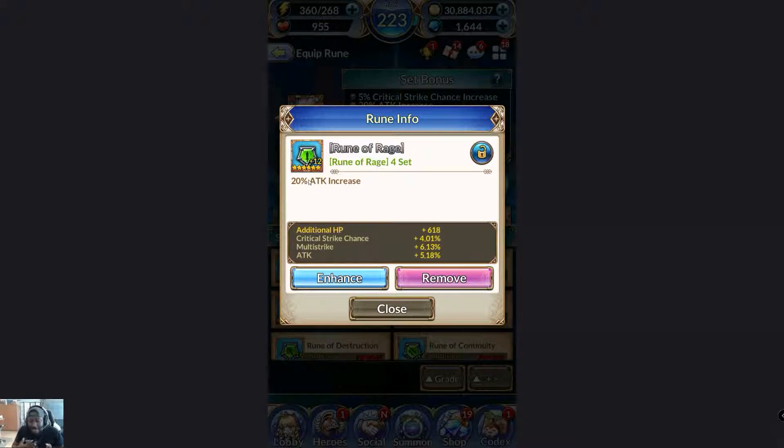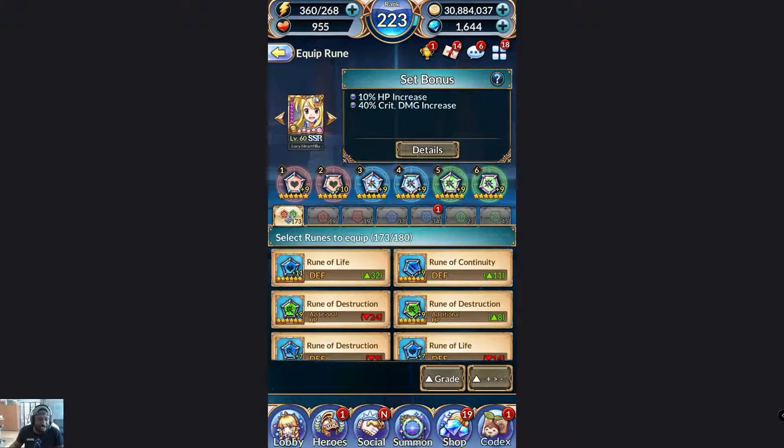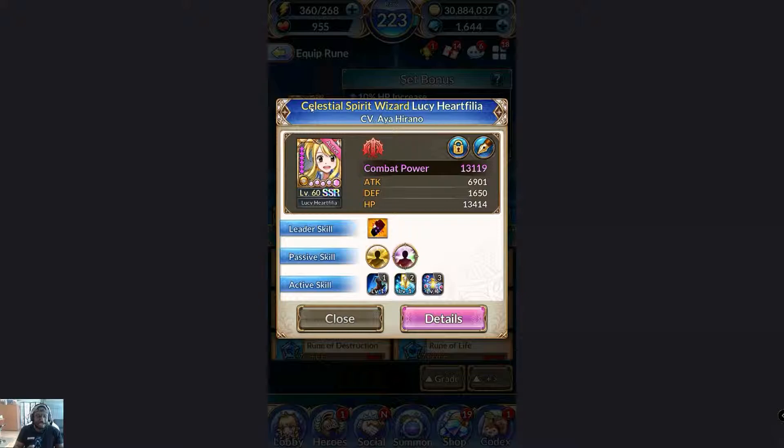I've seen what I'd call not the most optimal ways of building a character with runes. Each rune works differently with each character, and while there aren't many truly wrong ways to build a hero, there are definitely sub-optimal ways. For example, let's look at Lucy — she's in the Fairies Hill event. You need to read your characters' skills and fully understand what they do before you build runes on them.